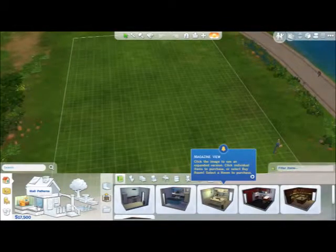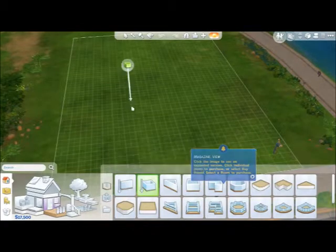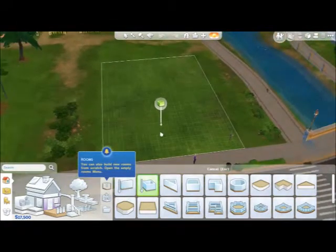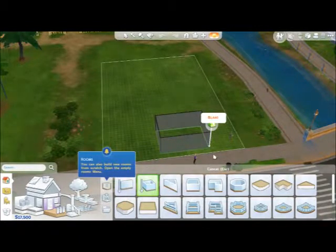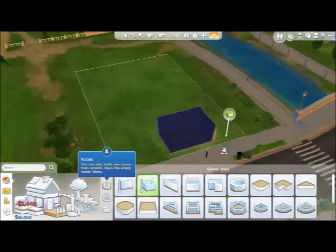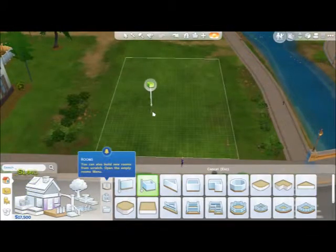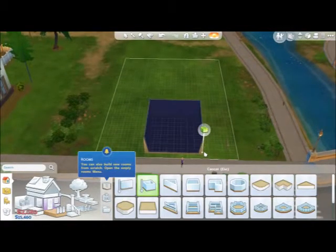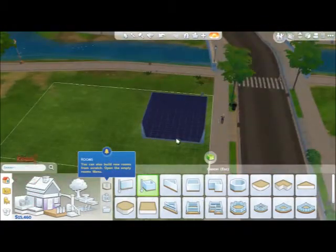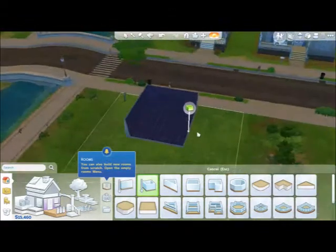Let's go ahead and add a room like this, and this will be our little living room. Let's zoom out a little more. I'm not the best house creator. I'm glad there's an undo feature, because usually in the Sims there's no undo.